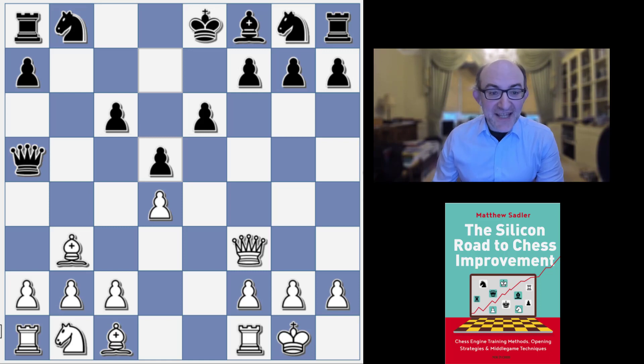We join the game after eight moves of a dodgy Polish defence opening — that's Knight f3 and then b5 from Black. White has a leading development and also has the two bishops. The bishop on b3 is not very active, so a natural plan would be to play c3 followed by Bishop c2, activating the bishop on the b1-h7 diagonal, but Stockfish finds something much more aggressive.